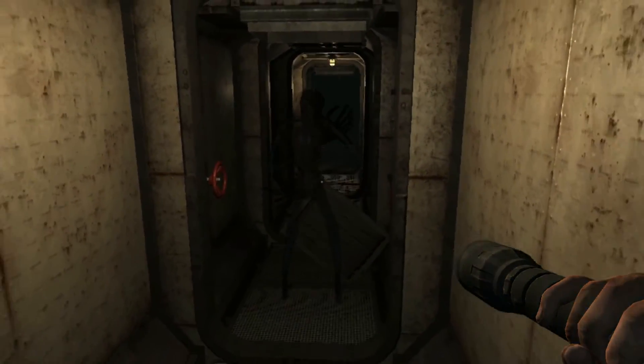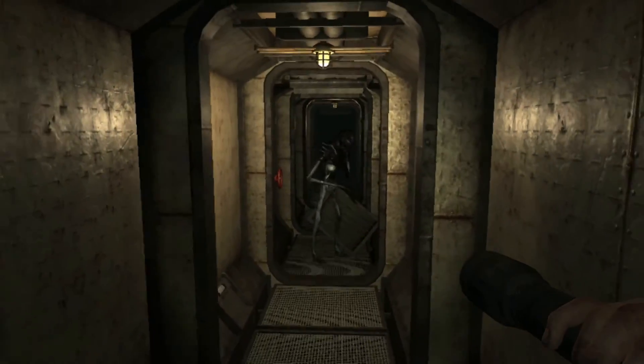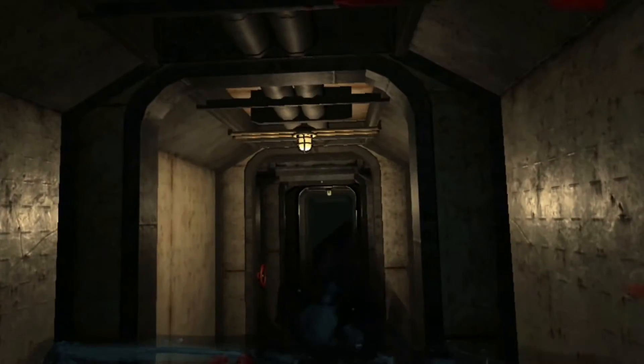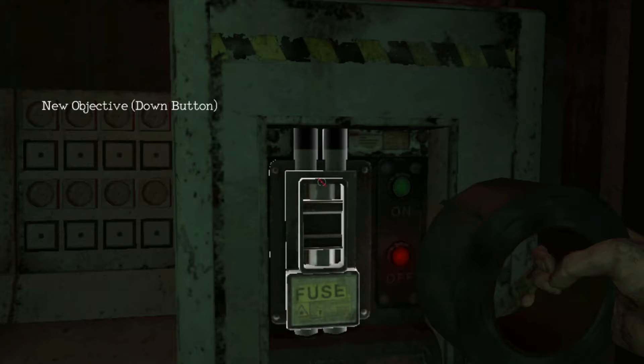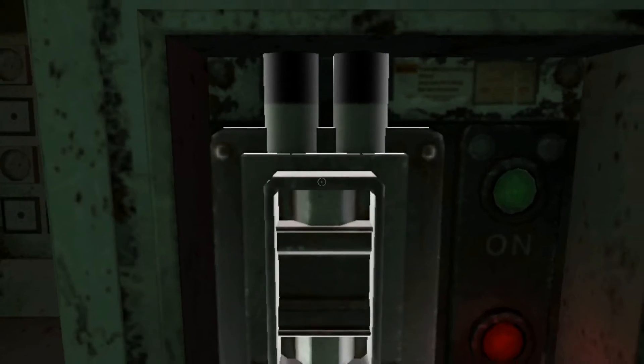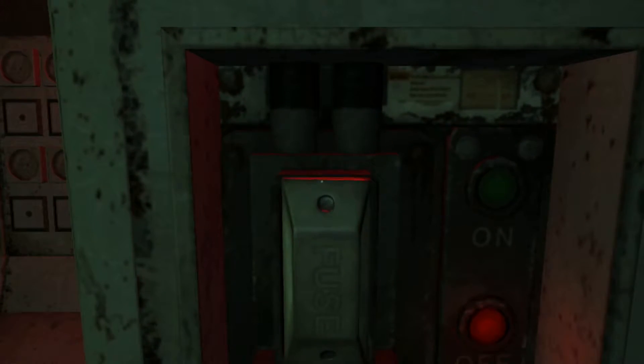As you travel you will find a few handy tools to make your life easier. Flashlights and glow sticks will help illuminate the darkness of the vessel. However, there are security cameras that, if they spot you, will make a horrendous noise that will alert the monster to your presence, so it's always keen to keep an eye out and see where there's a hiding place nearby while you explore an area.